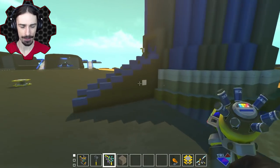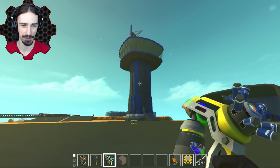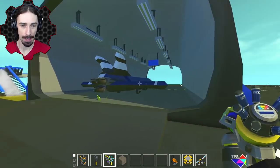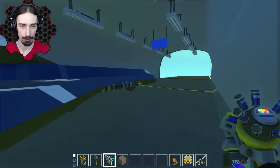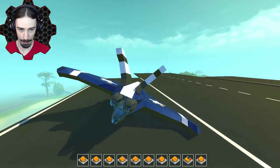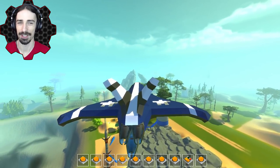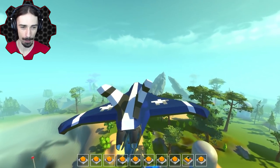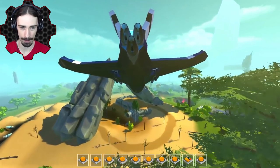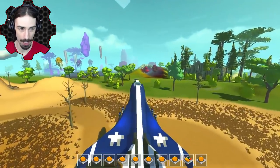Here we go — all filled in. That actually took a lot longer than expected; circles are not fun to deal with in Scrap Mechanic. But here it is — the air traffic control tower! Let's get in our plane and see if it works. We are taking off — okay, that wasn't the smoothest takeoff. We're going to do a nice fancy flight underneath this archway — oh, don't hit it!